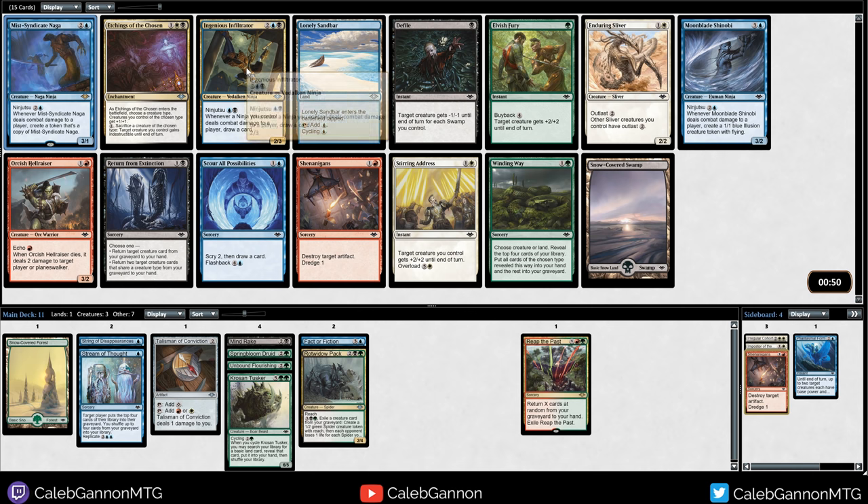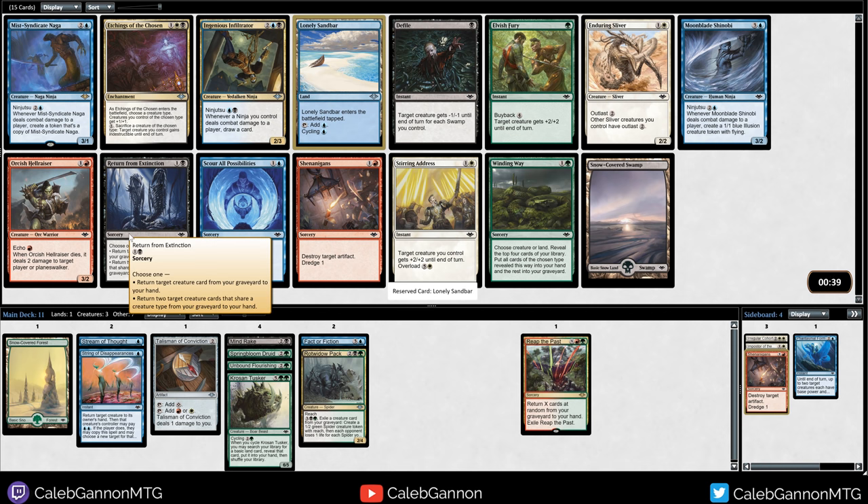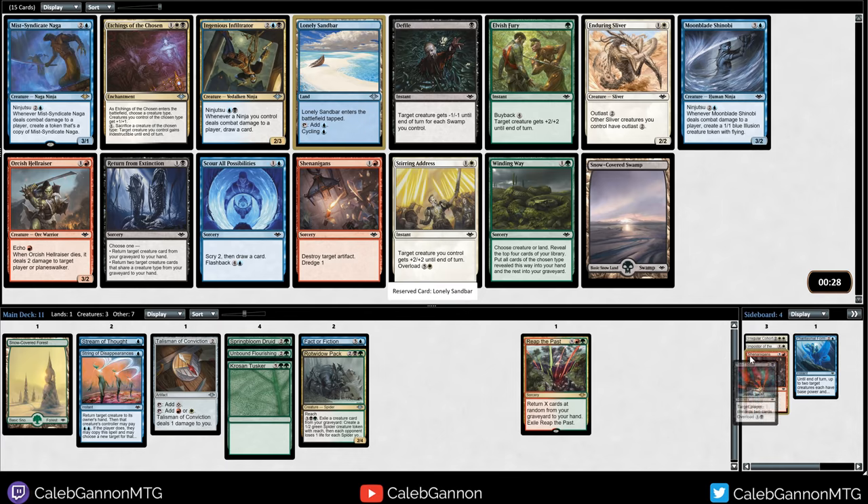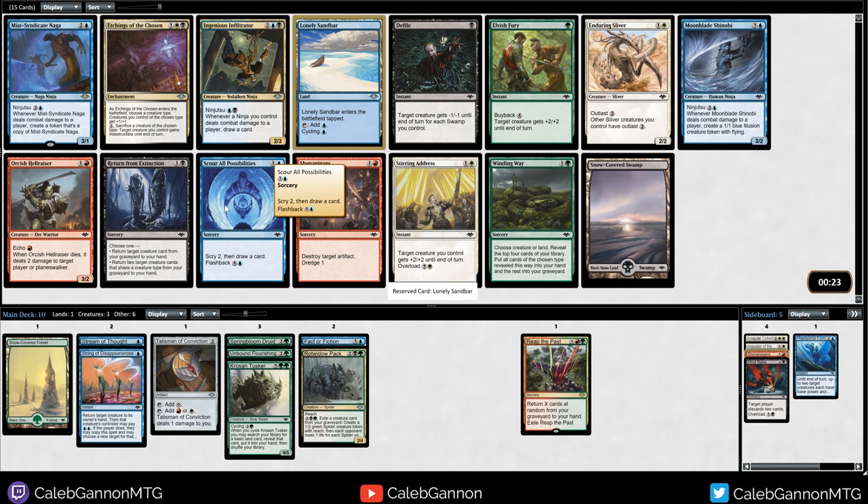Ingenious Infiltrator is also pretty good. We could take Lonely Sandbar to get some lands with cycling to help us go through our deck. We don't really need creatures anymore. Defile is also pretty good - we're going to have a couple swamps and it is an instant, but probably not even playing that. I kind of just like taking the cycle land. It seems really good. Hope to wheel either Scour or Winding Way.